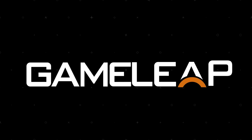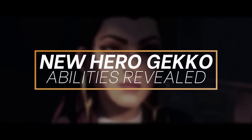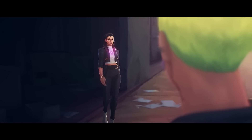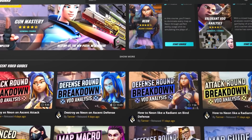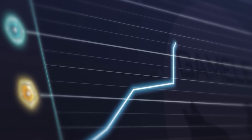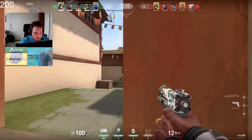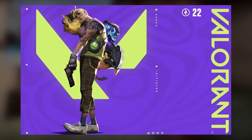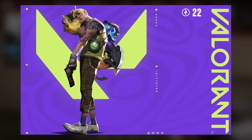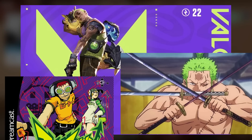What's up guys, it's me Coach Mills here, and in this video we're going to be breaking down the new agent Gecko — all of his abilities have been completely revealed. Check out the GameLeap website, the Premier League is here and you need to get better than ever. Now on first reveal, Gecko looks like a combination of Jet Set Radio meets Zorro from One Piece.